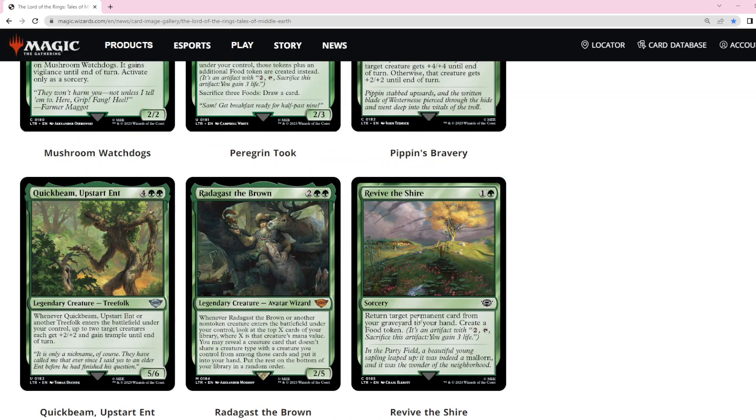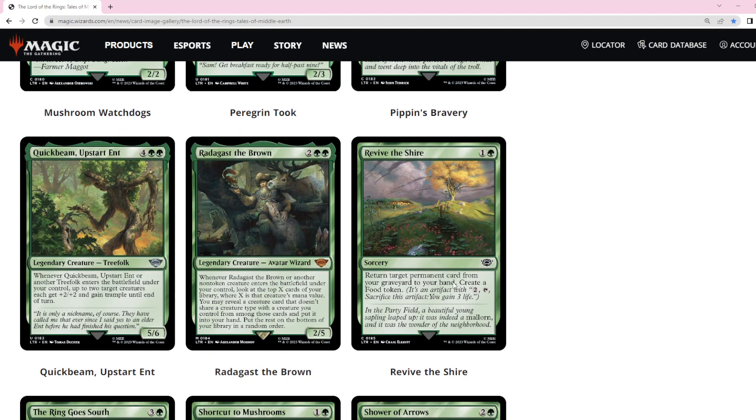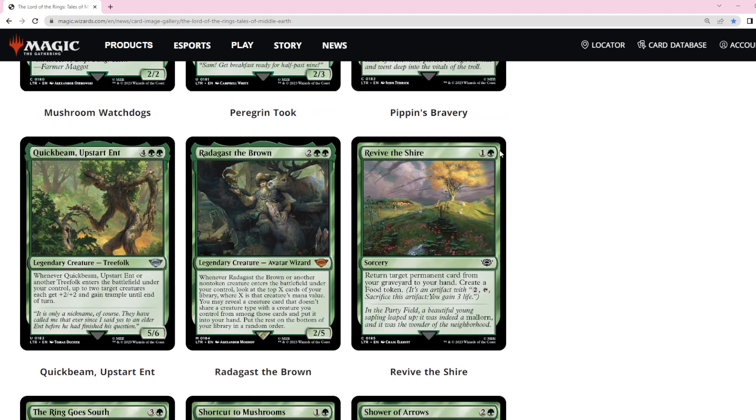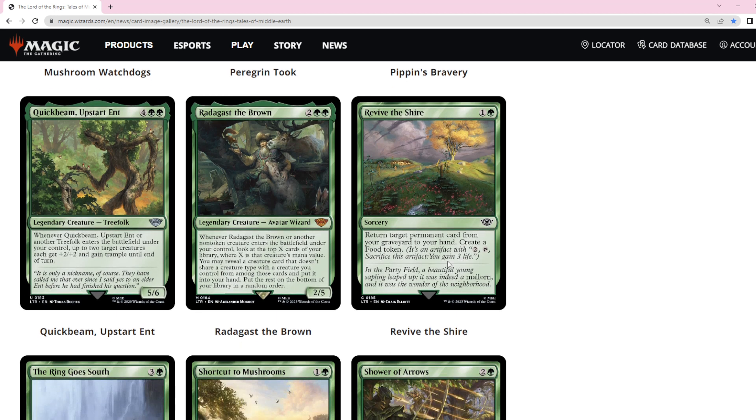Revive the Shire gets back a permanent card, which is interesting. I was thinking of putting similar cards into the dungeon deck I played for Historic Pauper midweek magic. The three-mana mill-three that brings back a permanent and a creature is going to be better, but Revive the Shire makes a food token, which is interesting. For a toolbox-type deck, incidental life gain with a card that can also bring back your namesake card is worth considering. If we enter a meta where food tokens really matter, gaining three life main deck might make this card better than that other card.